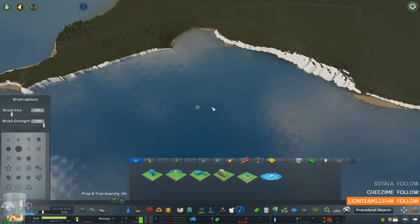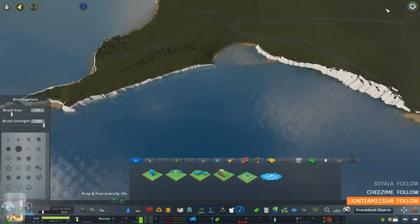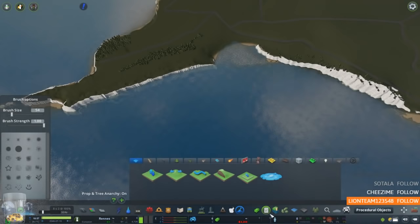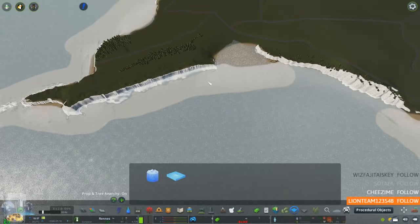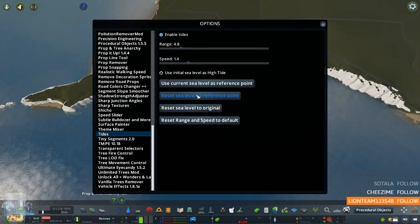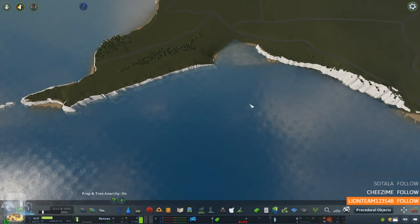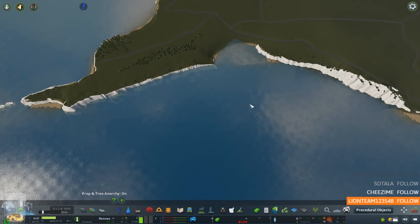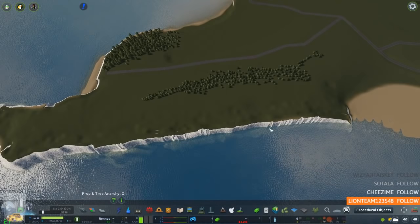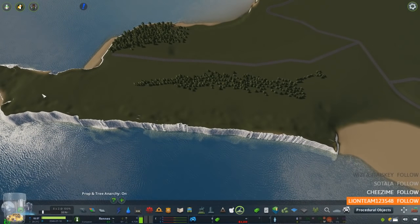Let me smooth that over. Annoyingly the water levels do keep changing as I build into it, which makes sense. So let's just go back to the tides — let's check the water. We just need to reset it to the used currency level as a reference point, then reset to the reference point. If you want to use these UK roads realistically they need to be on the left hand side, but it doesn't matter — you can do what you want really. Let's tidy this up a little bit.